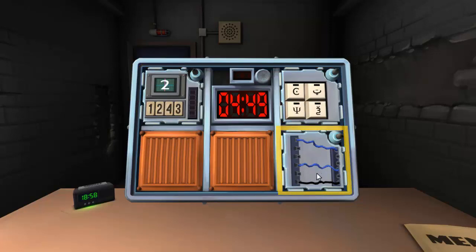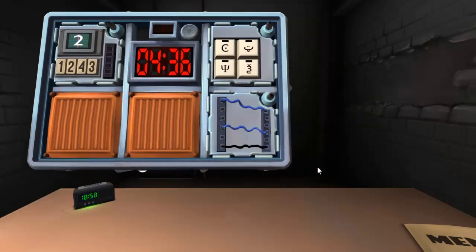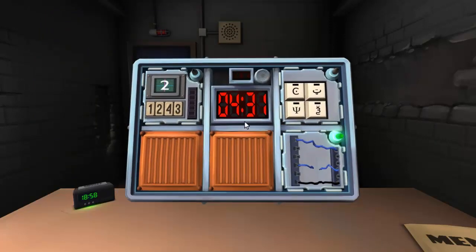Let's just do wires. Wires from top to bottom: blue, blue, black. Only three wires. If there are no red wires, cut the second wire. Correct! All right, that's done.